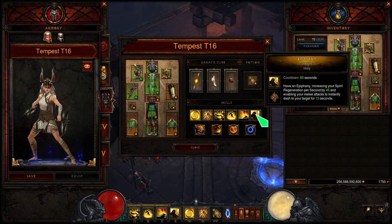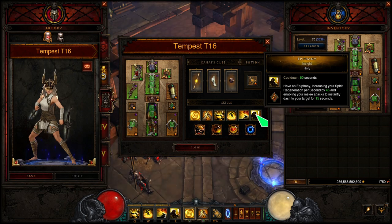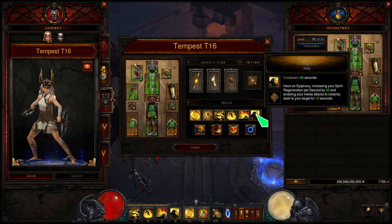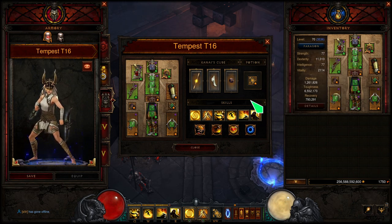And Epiphany, on a 60-second cooldown — this is fantastic. It takes care of all your Spirit regeneration issues, nullifying them completely. We don't even need an Ingeom to pull this off; it's going to work, and you're going to have very good uptime on it. It's basically here for all the Spirit regeneration. So that's all of the information.